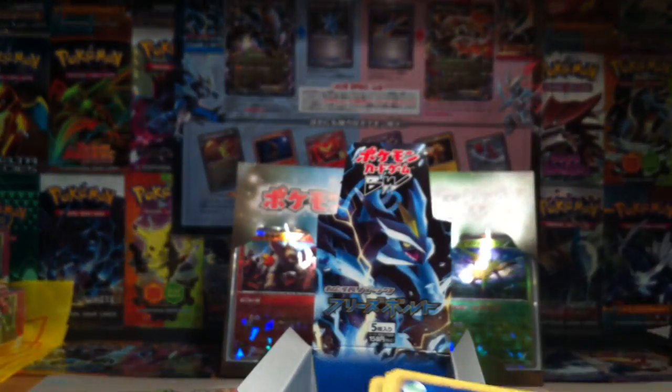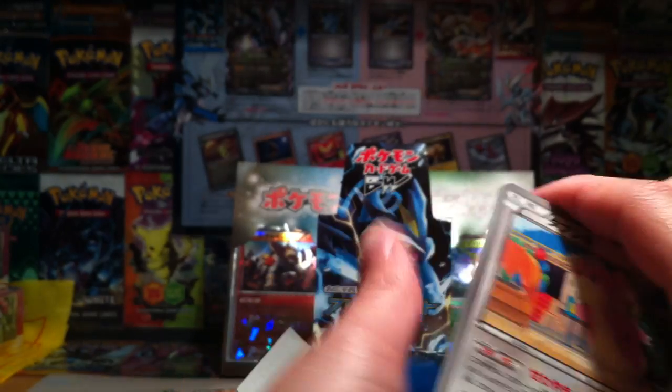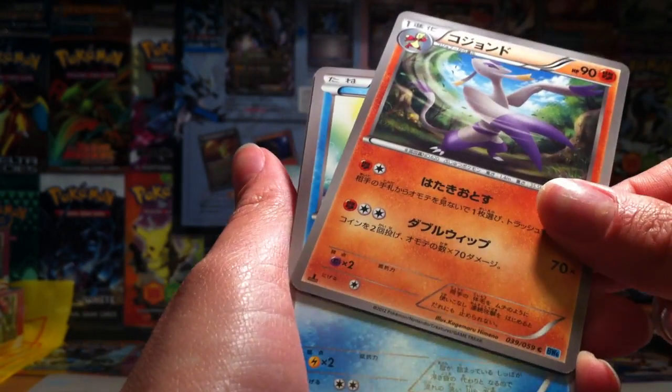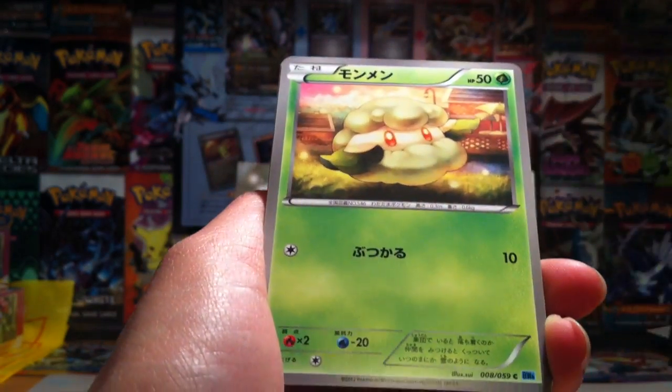My pasta is ready but I'm going to stick with this - I'm going to finish this booster box. We've got Audino, don't like that Audino. And Mienfoo actually, Meowth, Cottonee, and a Mamoswine.